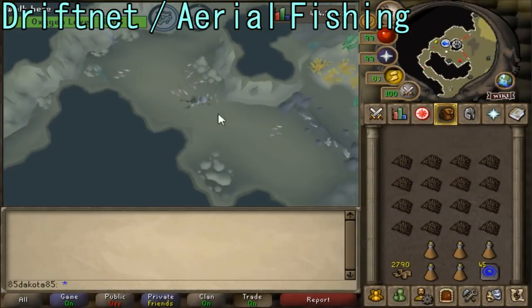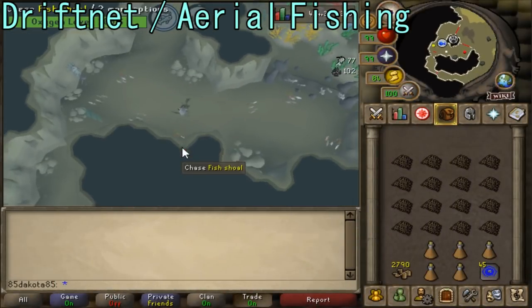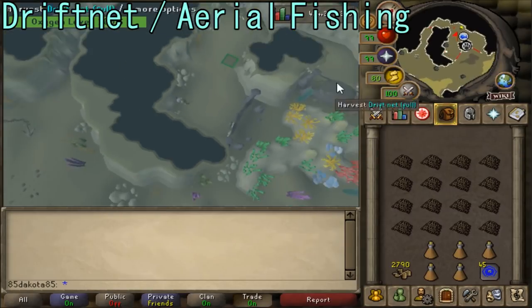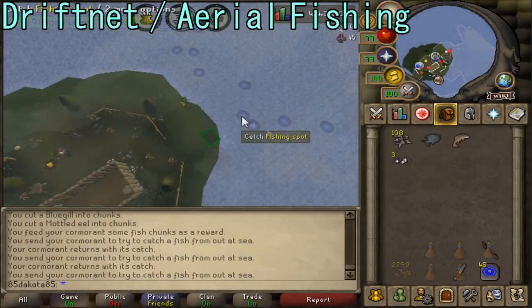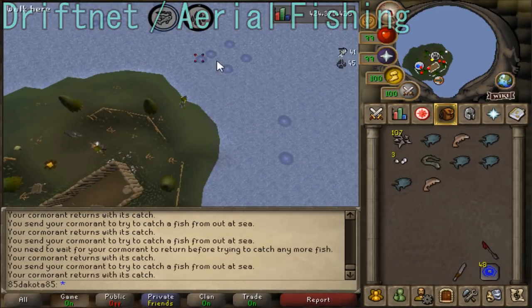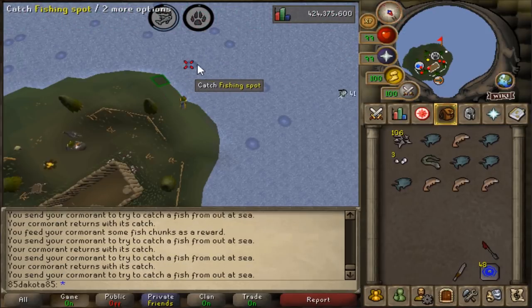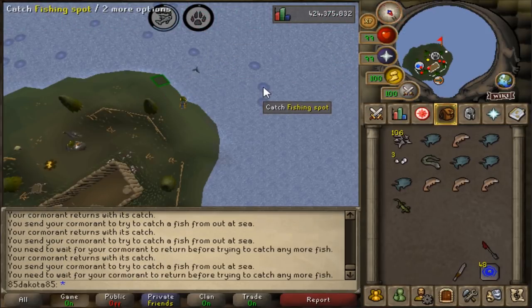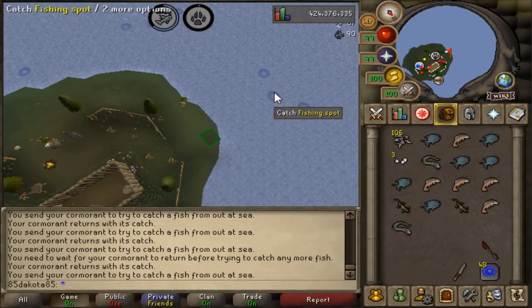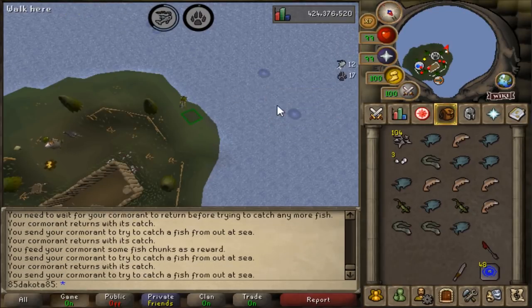Driftnet Fishing and Aerial Fishing are both Fishing methods that also give Hunter XP. Driftnet Fishing is a low-requirement method but gives mediocre rates, while Aerial Fishing is actually a really good way to train both Fishing and Hunter simultaneously — it works very similarly to Falconry but with a lot less running. I have a 99 Fishing guide that goes into much more depth on both methods, so I'll refer you to that for more information.